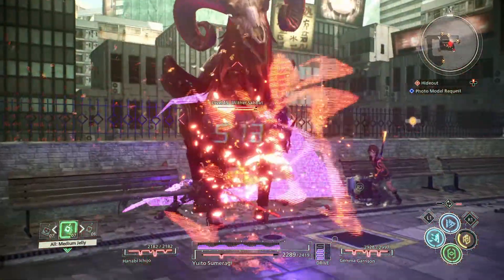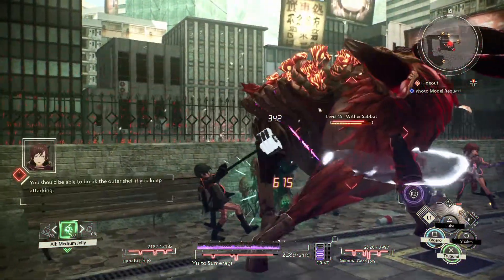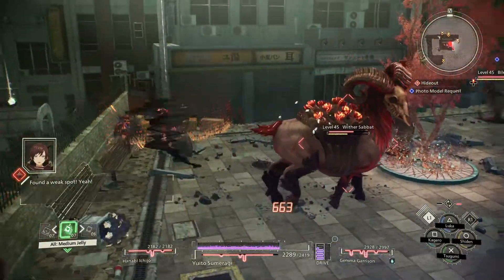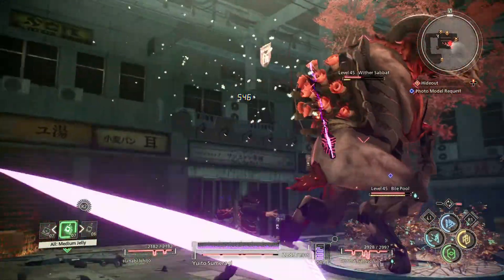Fish it off. You should be able to break the outer shell if you keep attacking. Come on. Found a weak spot. Yeah! Six! Huh? Hey! Down!